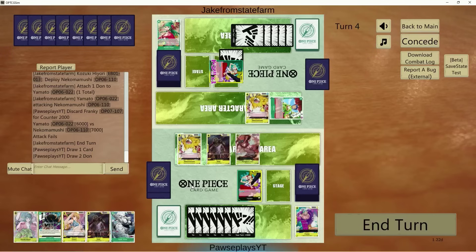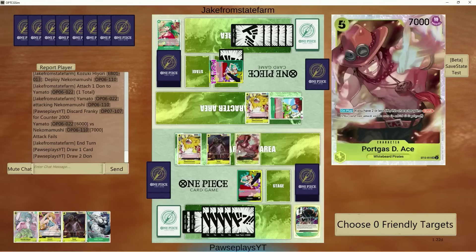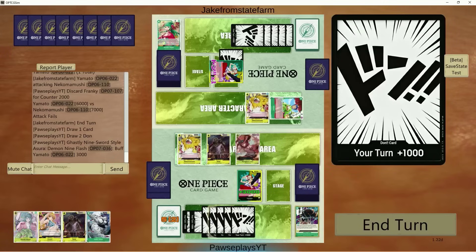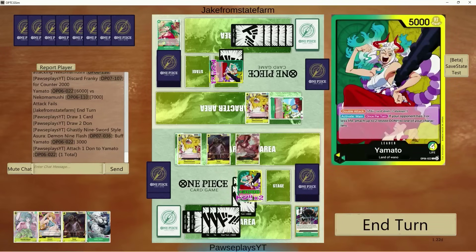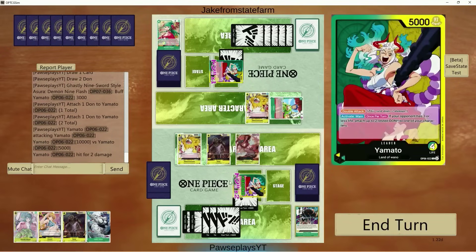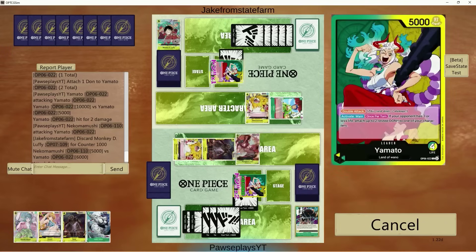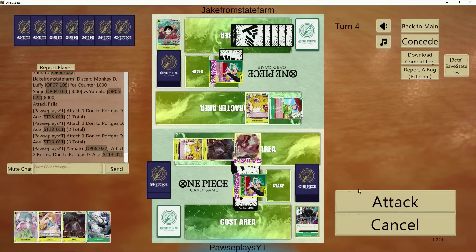They've got quite a bit in hand. I wonder if we can just go for game here. If I can play Nine Slash and go up to 8K with leader or Ace on board — if we go 9, they would still need 5K counter. Banish would seem irrelevant. If we go 10K this should be guaranteed. Let's go 5 and stack the rest of the Dawn on Ace depending on what they do. GG, maybe — well played, well played.